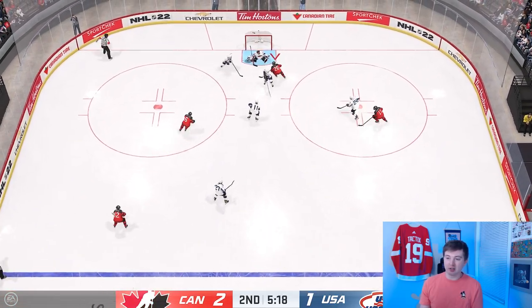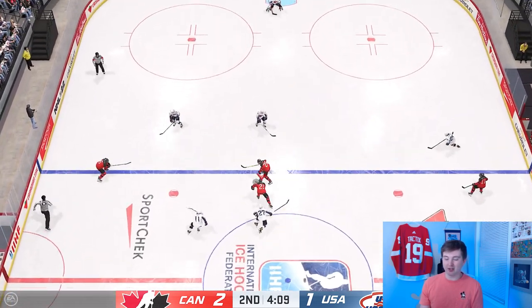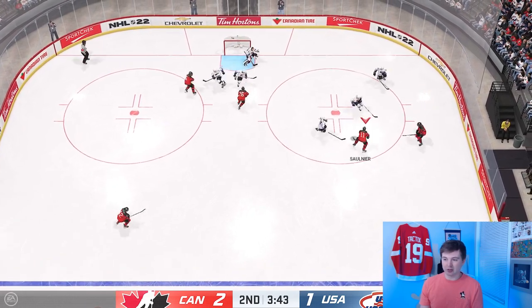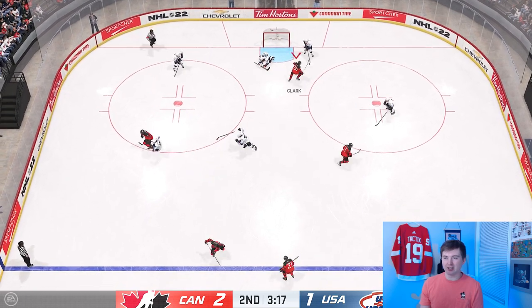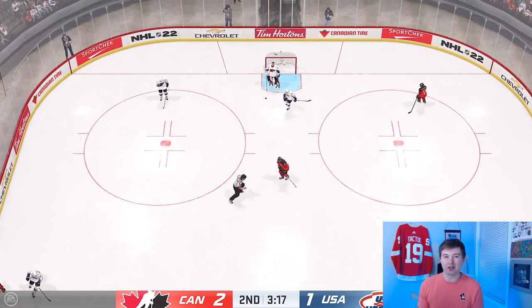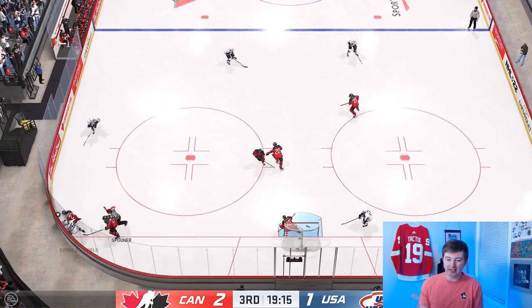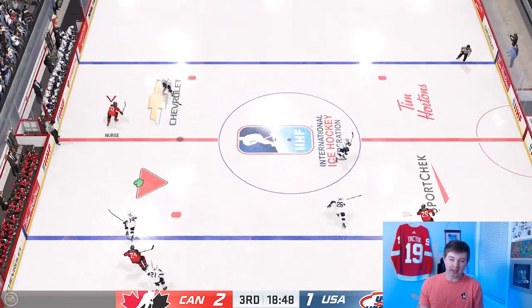Rubbed it off and there we go — nice little cross-crease, make it 2-1! Finally win a faceoff. Block shot gets denied. It's so interesting — the size of the players, the bigger ice, and of course the sliders for hitting feels like a completely new game. I guess I'm probably used to the regular version, which is also quite different. Here we go guys, starting the third period.